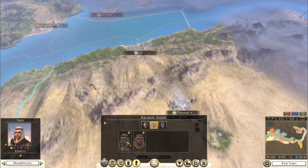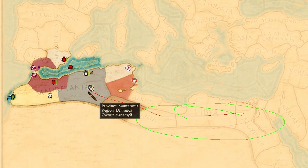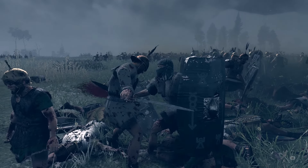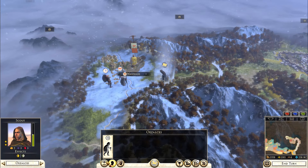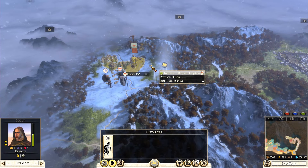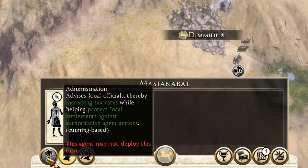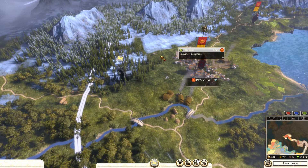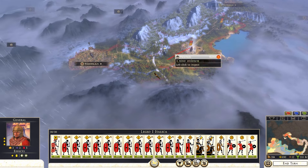In Rome 2 you have three different types of agents. You have the spy — make sure to send the spy in the direction you don't want to push or conquer. Send the champion towards your enemies, because they can potentially kill enemy generals and agents with a successful assassination. Another benefit of having an agent early game is that you can steal food from your enemies: go into enemy territory, select the stance, and it will start generating you food. Agents can also boost your tax income, boost your public order, and be very powerful standing in enemy territory so you can see what the enemy is doing, where they are making an army, and whether they're planning to attack you.